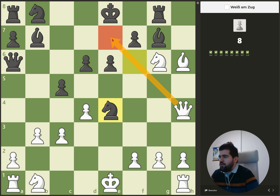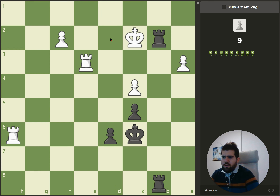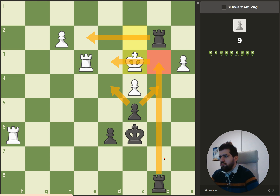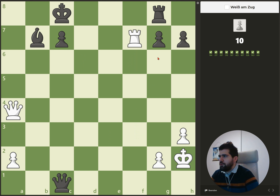Here we have a checkmate in one again because the knight is protecting. Basically at the beginning it's mostly in one or two moves. Here as well — the king has no escape squares, so when we deliver a check here, it's game over immediately for him.